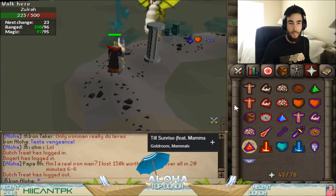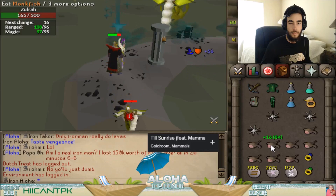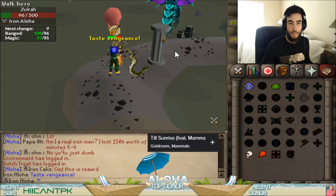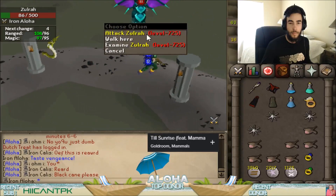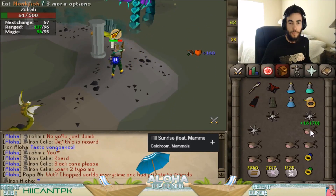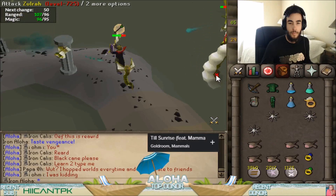If you need to save food, what you could have done during that melee phase was use a long range chin across the U-shape of this area to kill those snakelings, so that when you ran around you would not have been attacked. As always, if there is a southern mage phase when you have started with a second melee phase, that means there will be a western Jad phase, which always starts with range. There will always be five cycles for Jad, so I count them.